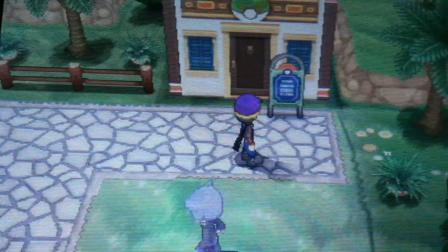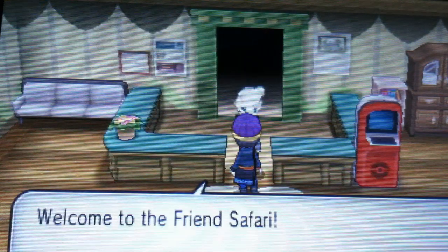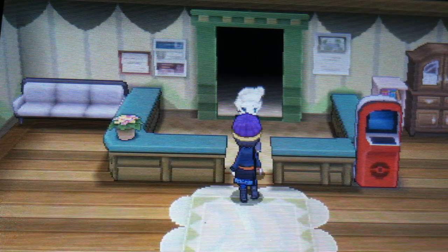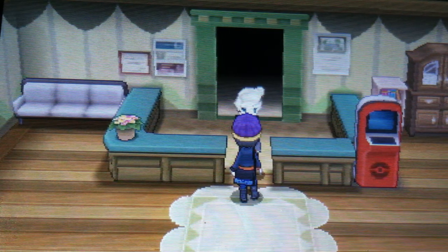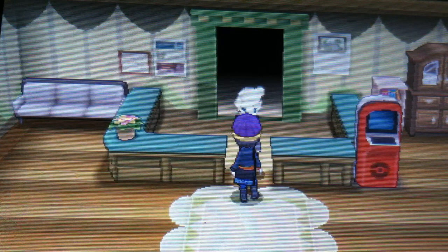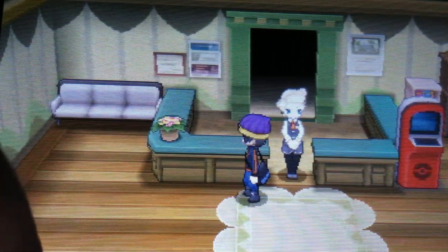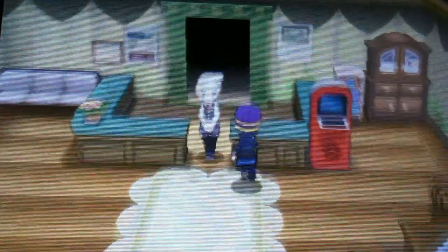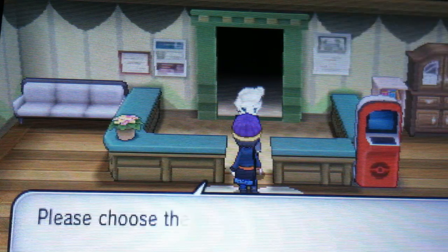If you go over here with the camouflage Poké Ball, this is the Friend Safari. In the Friend Safari, you add friends on your 3DS and they each have a certain type. Those types of Pokémon are the only ones that will appear — either two or three will appear. All three will appear if you connect to the Player Search System and they're online. If they don't have the game, you only get two of their Pokémon.